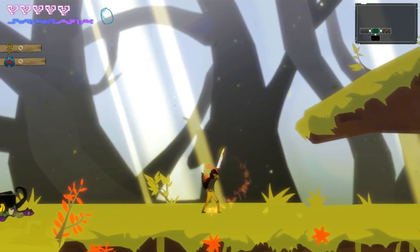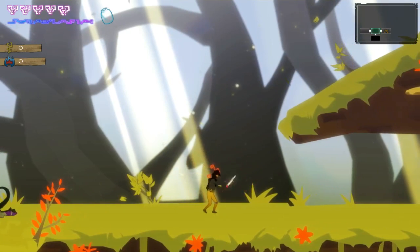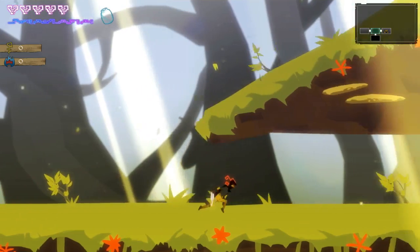We also have our standard X attack, which is quick, and then a launcher attack mapped to Y, which we can use to knock stunned enemies into other enemies — doing a lot of damage. Standard beat-em-up trope.